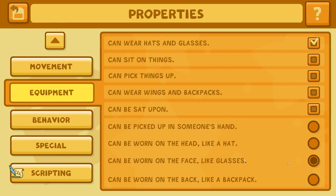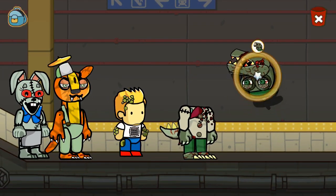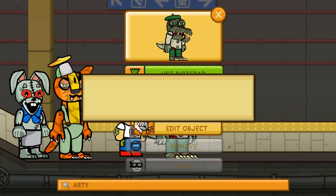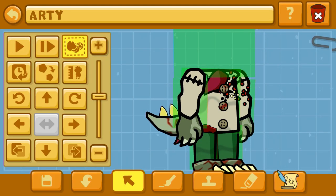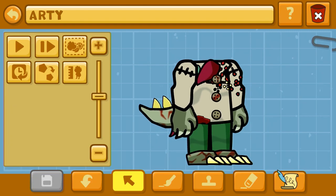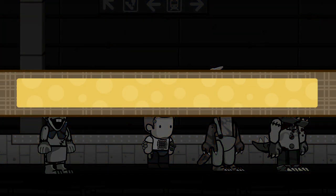When you make a head and a body separately, it's to get over the stamp limit in Scribblenauts Unlimited. You do want to go in the properties editor on your head object to the equipment tab and fill in the circle that says 'can be worn on the face like glasses.' You'll notice we've got the head right here — we can put it into the hands of our Artie object. Obviously, it's sized differently and not in the right spot, so you want to turn on those green grids, just like I'm doing. Move the head grid where the head would go — just move that up wherever it needs to go if it's too low or too high. We made a few adjustments and increased and decreased sizes as needed so that the head is really the right size.